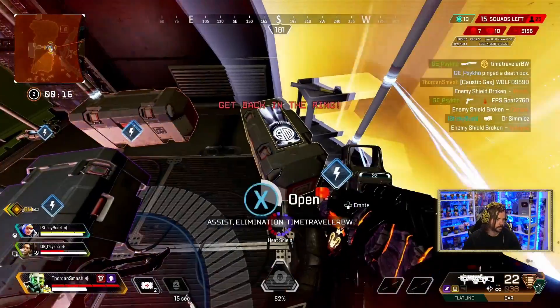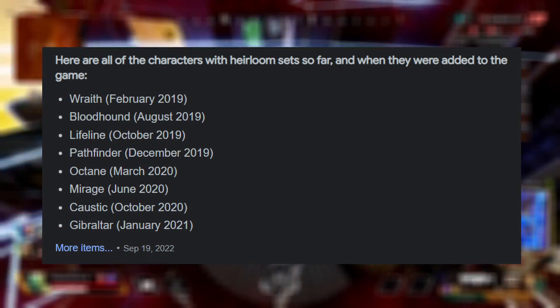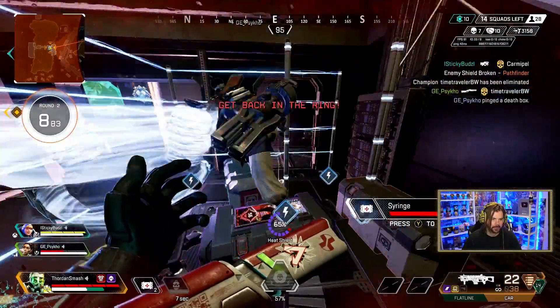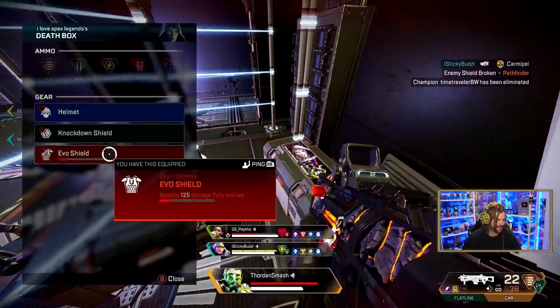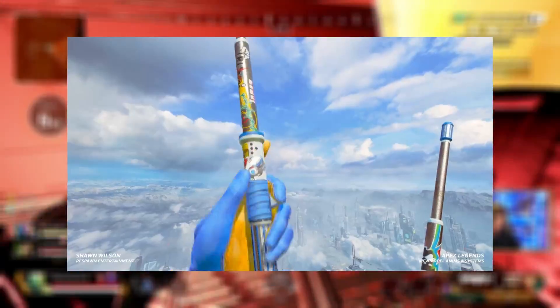The question then becomes: what heirloom recolors are we going to get next? When you look at the original heirloom release order, it went Wraith, Bloodhound, Lifeline, Pathfinder, Octane, Mirage, Caustic, and Gibraltar. I would be very surprised if they actually deviated away from this at all, because the newer heirlooms don't need animations at all.